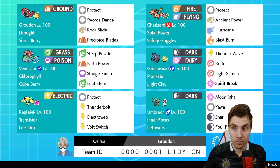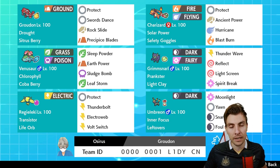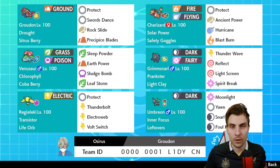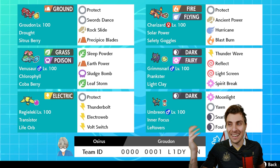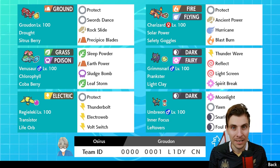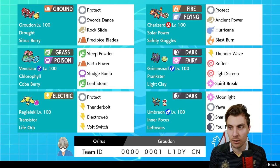Today we're kicking off with Groudon — we had Zacian yesterday. If you're interested in a Zacian team to start playing in Series 11 now that Dynamax is back, go check yesterday's video out. We're kicking off with Groudon today. Groudon is obviously going to be one of the more used restricted Pokémon — you've seen a lot of players have success with it. It has the Drought ability bringing the sun, and Charizard takes advantage of that with Solar Power.